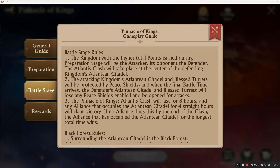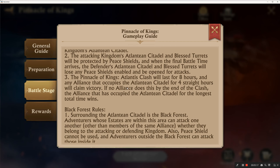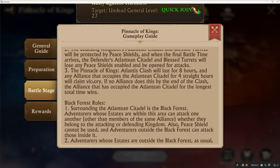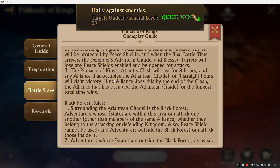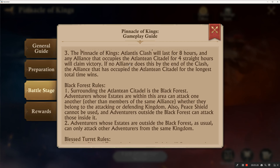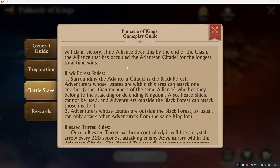The battle takes place at the center of the defending kingdom's Atlantean citadel. The attacking kingdom's citadel and blessed turrets will be protected by peace shields, and when the final battle time arrives the defender's Atlantean citadel and blessed turrets will lose their peace shields and be open for attacks. The Pinnacle of Kings Atlantis Clash will last eight hours. Any alliance that occupies the citadel for four straight hours will claim victory; if none does, the alliance that occupied it the longest wins.